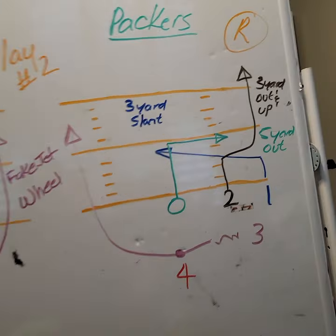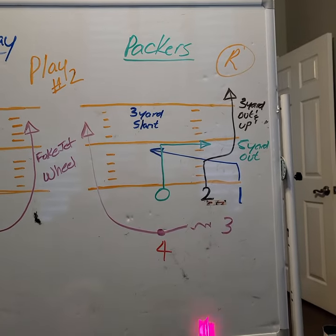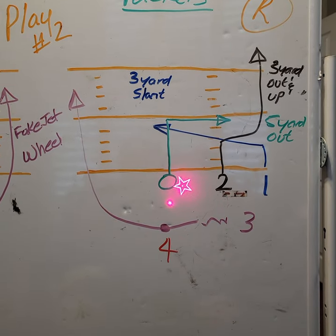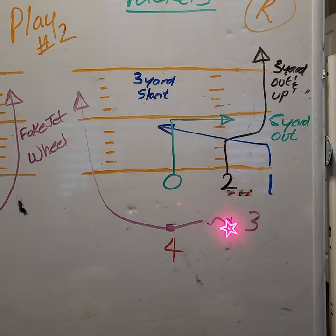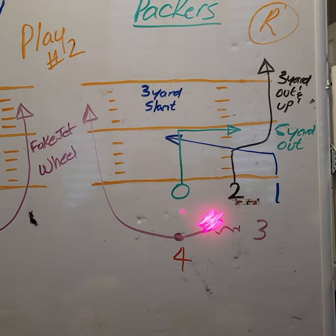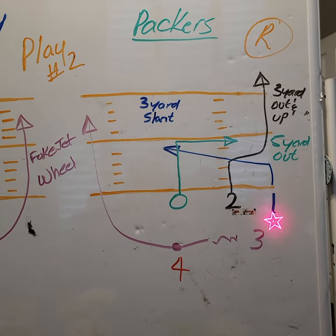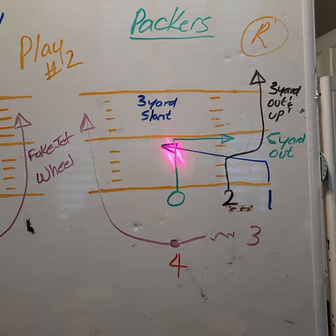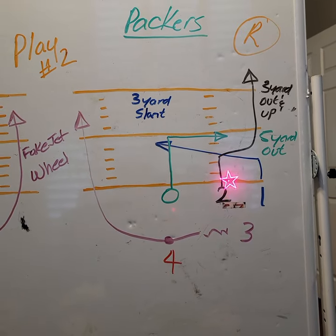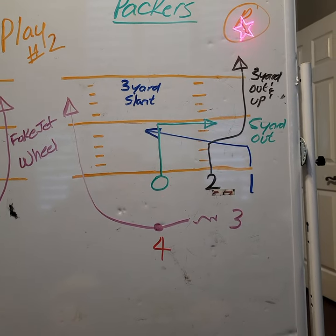Same thing to the other side — Packers is just to the right, same formation, just flip it. On the right side, the ball's being snapped, three is going in motion, faking the jet sweep, going upfield for a wheel route. The center is doing a five-yard out. The one is doing a three-yard slant. Two is doing a three-yard out and up — same type of slant, but as soon as you cut for the slant, go upfield.